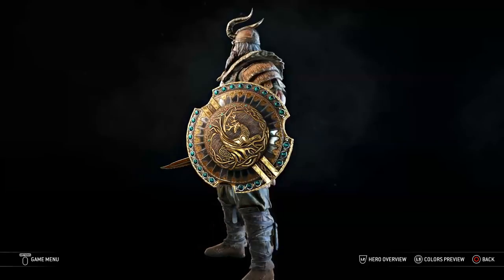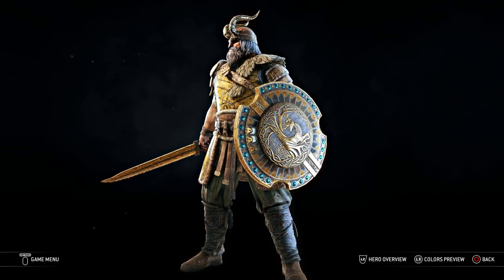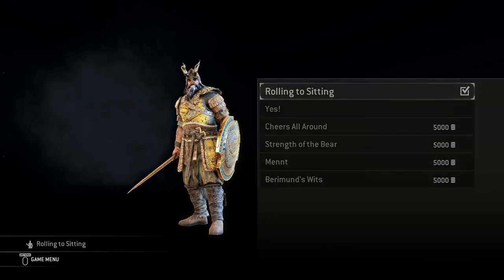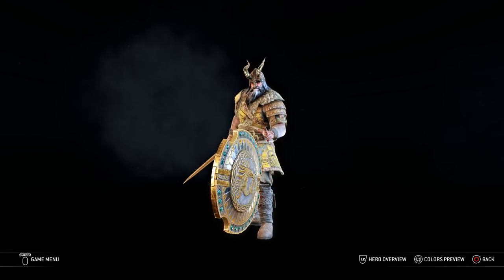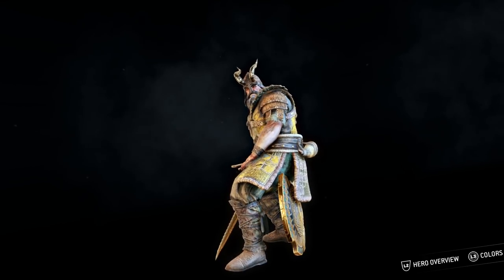Also switched up the fit a little bit differently right here, looking for the attackers and defenders and stuff, so we're going to have a little bit of a different Warlord for us. But anyways the signature that we got is called Rolling to Sitting and I just think it's cool - it's basically what it says. He rolls a shield, rolls back, pops a squat on it. Yeah, victory. You love it.